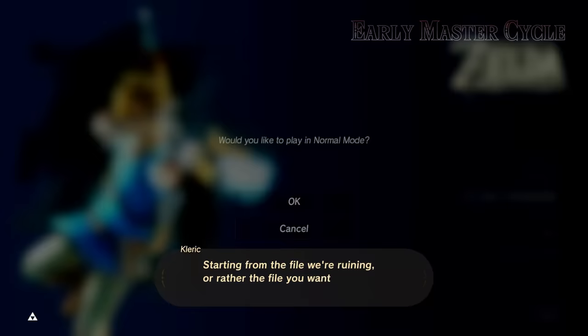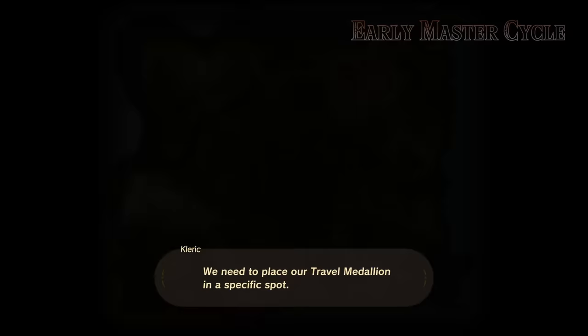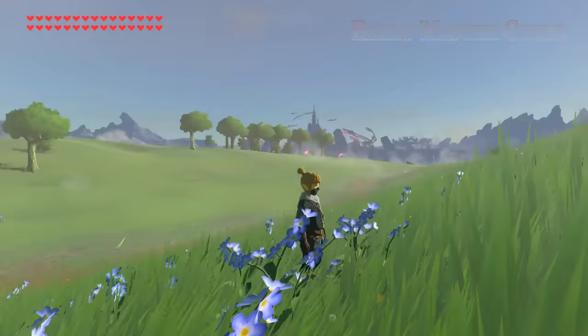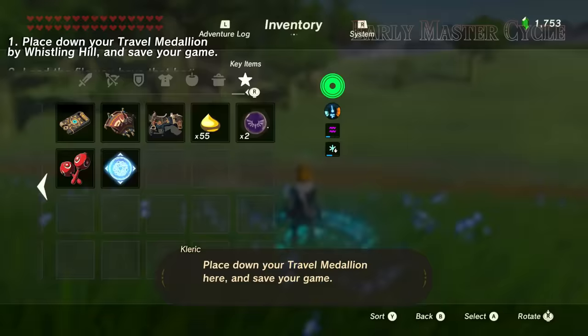Starting from the file we're ruining — or rather the file you want to get the early Master Cycle on — we need to place our Travel Medallion in a specific spot: right here on the western side of Whistling Hill. This is what the surrounding area looks like for reference. Place down your Travel Medallion here and save your game.